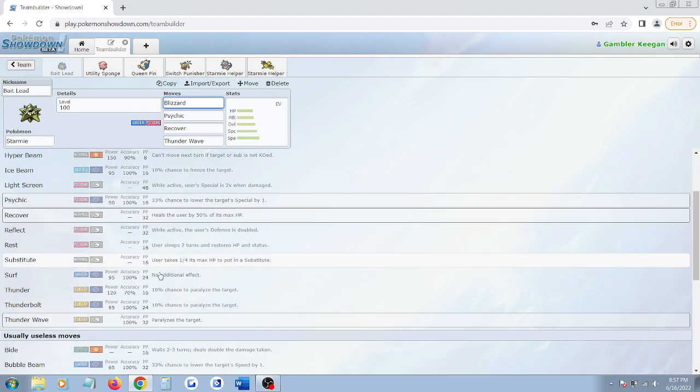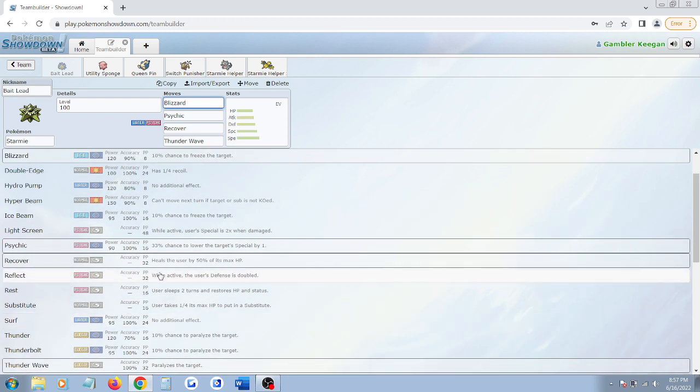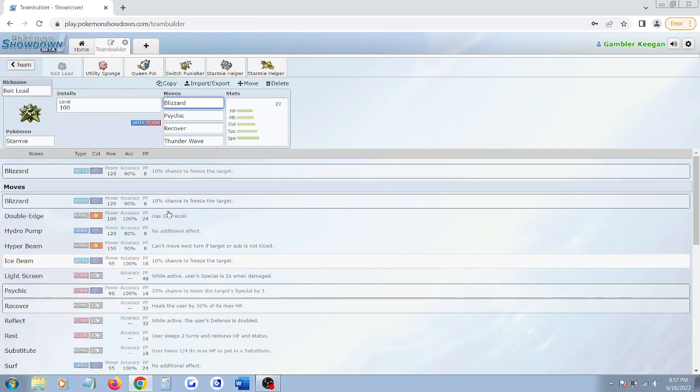Let's take a look at this moveset. Starmie has a very diverse move pool, making it another great candidate for a top Pokemon. You can run Electric-type attacks on this Water-type Pokemon, which isn't too common in OU. Thunder Wave is always good to have — you always want that option, especially if you're a faster Pokemon — you want the option to paralyze the opponent. Recover, obviously, is a big one. You want to be able to heal yourself — one of the best moves.